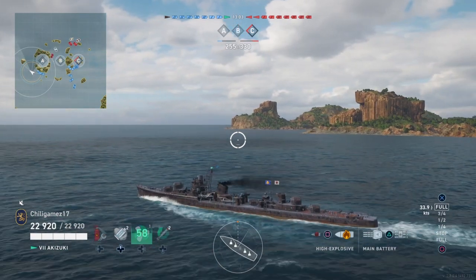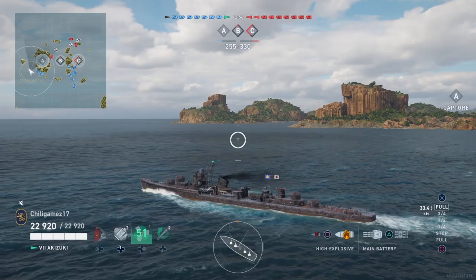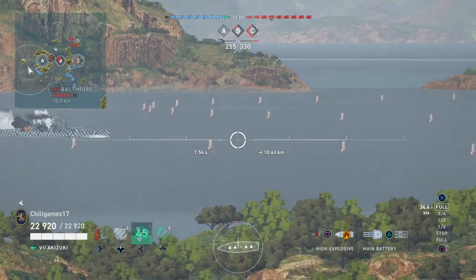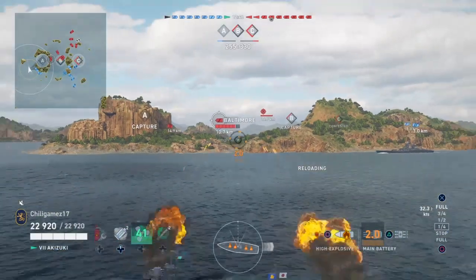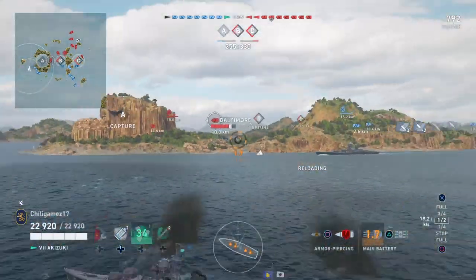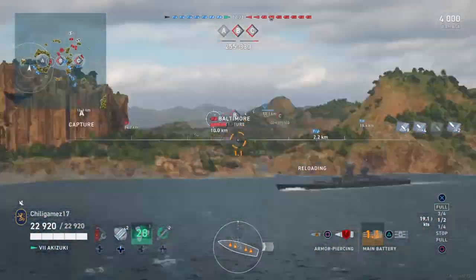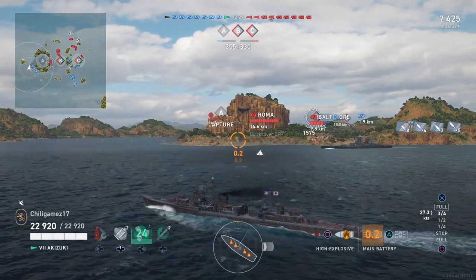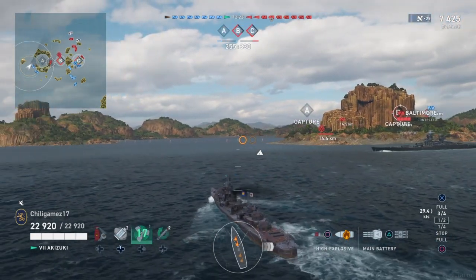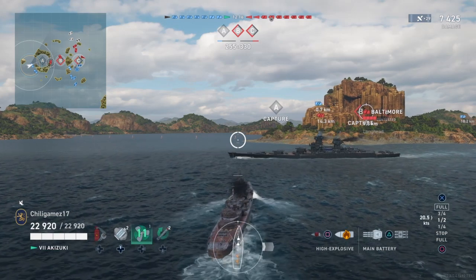We automatically lose a Udachi — that feels like a standard in gameplay these days. Every game starts with some devastating strike from Udachi. Taking a pretty big risk here, but the Baltimore is going to be my biggest counter. I want him as low health as possible, so while I'm unspotted I'm doing as much damage as I can — squeeking off damage every chance I get so he's lower health in any later situation.